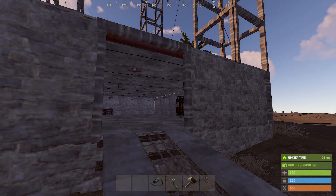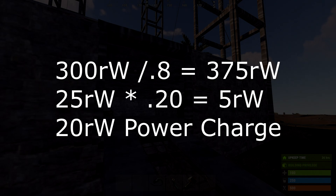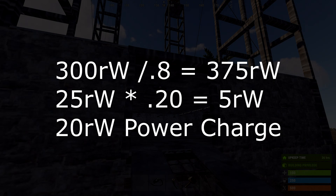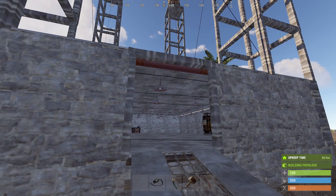Let's say you have those three batteries and you're sitting at 400 power. Take 300 power and divide that by 0.8 - you need 375 just to break even. That means 25 of your power is left over, and 25 times 0.25 means you're only sending 20 electricity to your battery every tick, however it decides when to send that power.